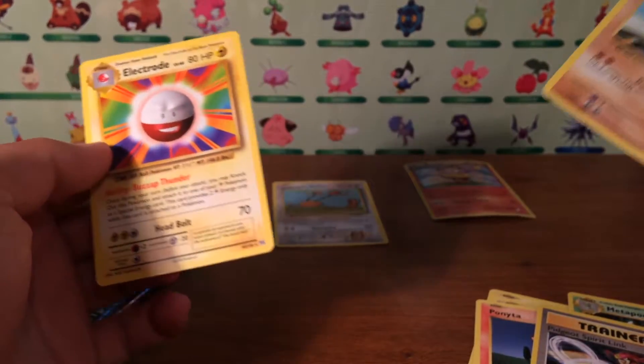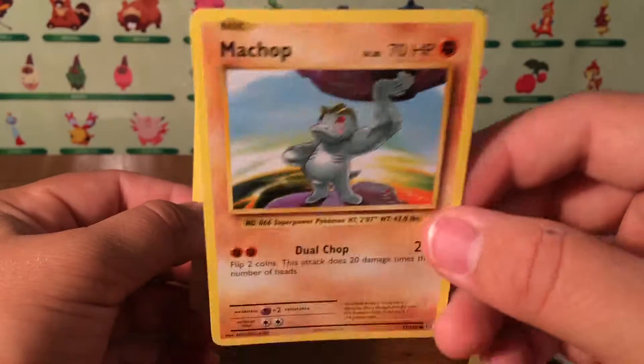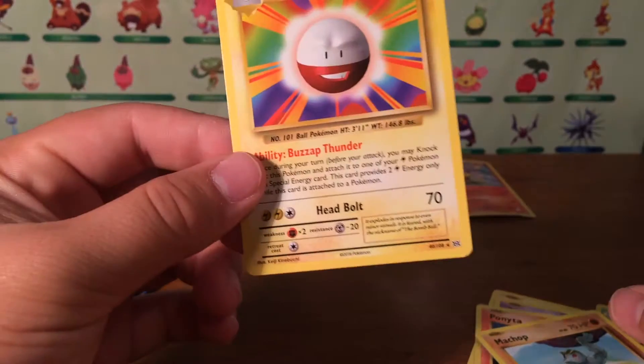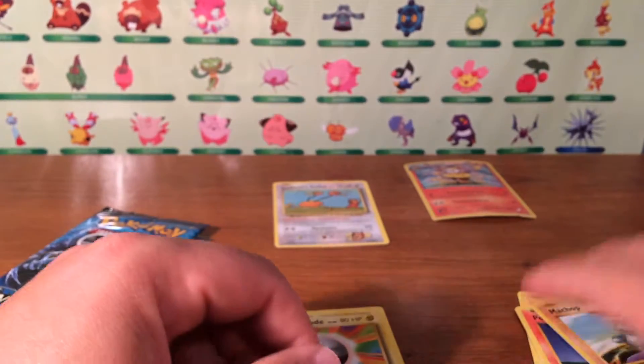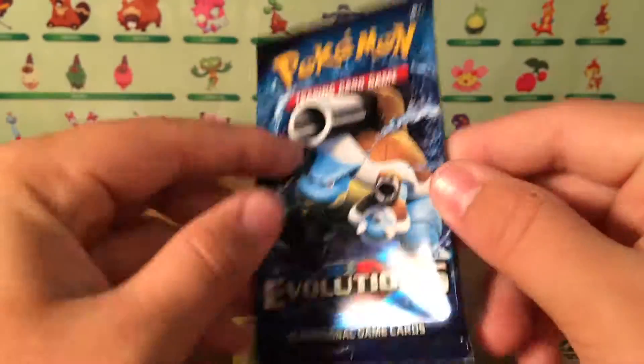We didn't get a reverse — that is crazy! There's a Machop which I'm assuming is supposed to be a holographic or a reverse holo, and then our Electrode rare. That is so weird. We did not get a reverse, which is unfortunate, but one of these packs is going to be just like that.